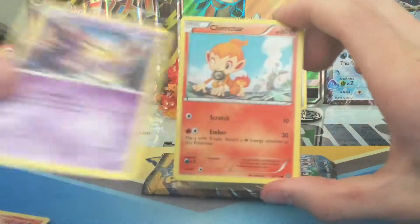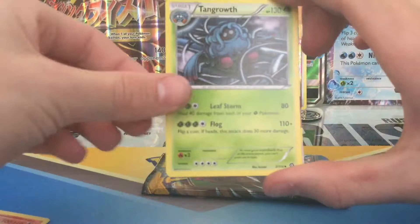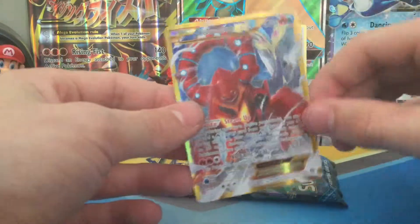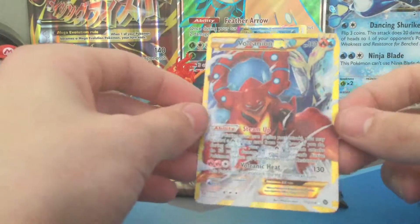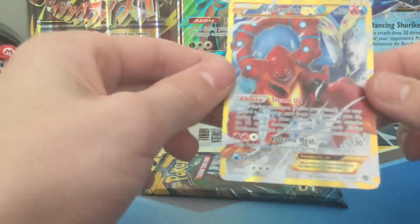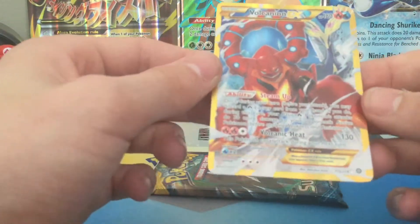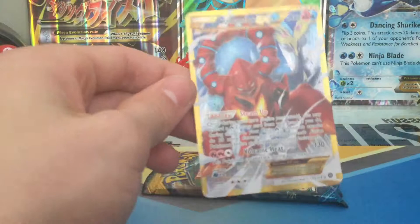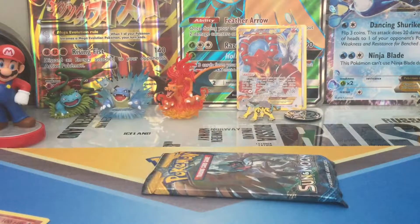Cloncher. We got a Nidoran. A Chimchar. A Drift Blimp. Fletchinder. Tangro. Reverse Rare Ninetails. No way, guys. Oh my goodness. Mint condition — Secret Rare Volcanion EX! Oh my gosh. I was not expecting that. You know what? I think we just topped our second one right there, guys. Wow. Let's put that at the back. Our luck, man. Insane.